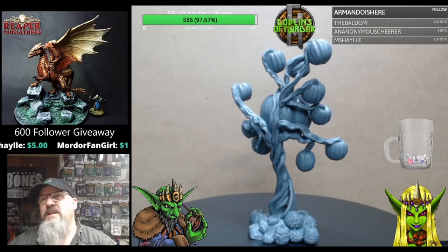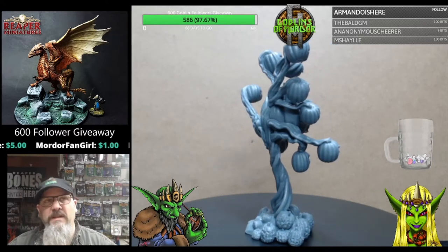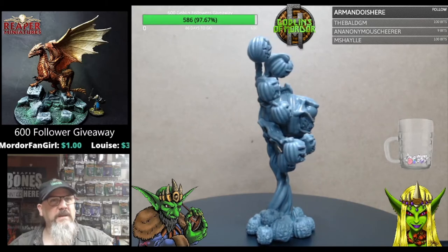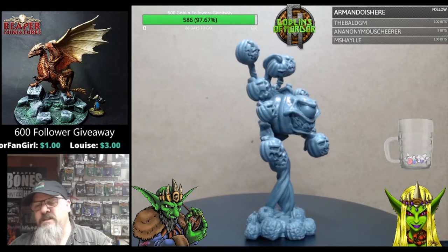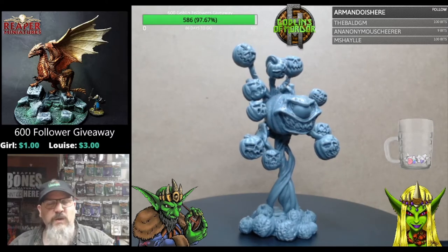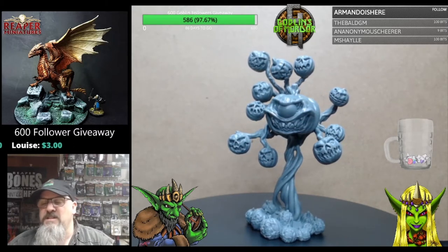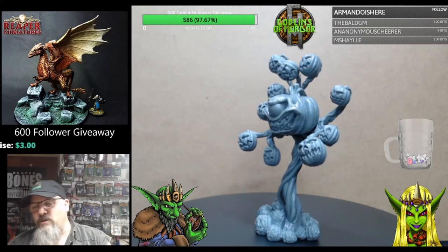Welcome Reaper fans! Today we have the Overgourd, sculpted by Jason Weeby — I do apologize if I'm getting your second name wrong. This is the Eye of the Beholder pumpkin miniature, and it's very popular right now. I've seen loads of YouTube videos, Twitch shows, and pictures on Twitter and Facebook — everybody is going crazy about this miniature, and I can see why.